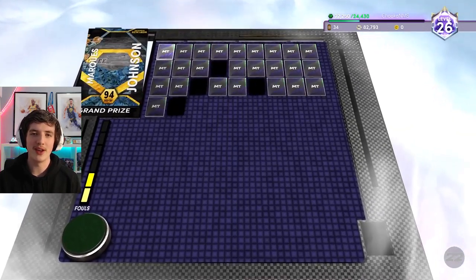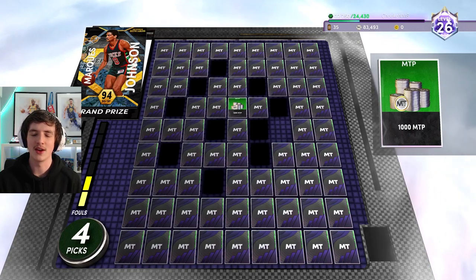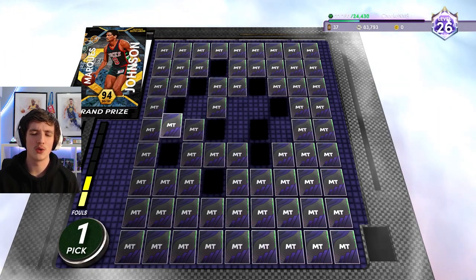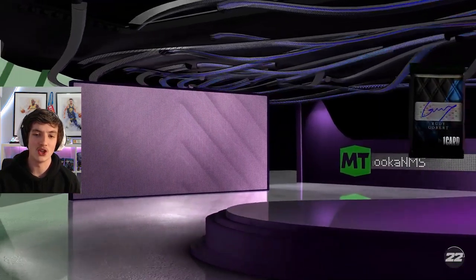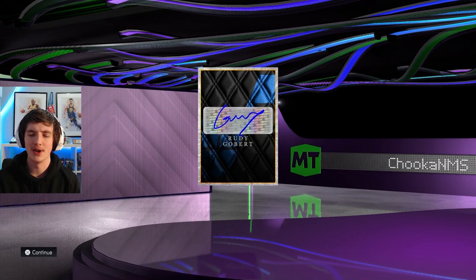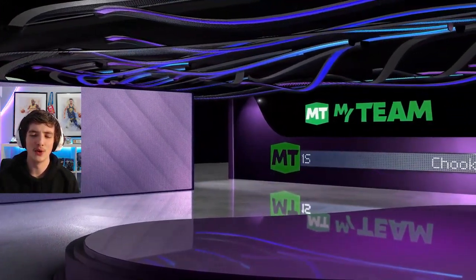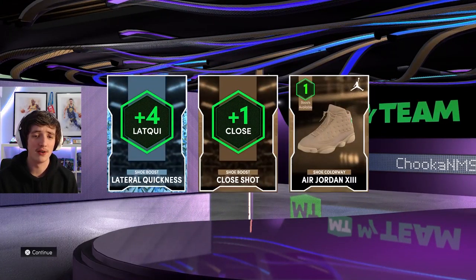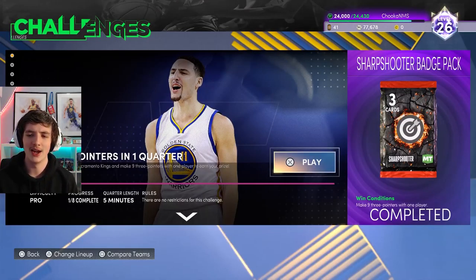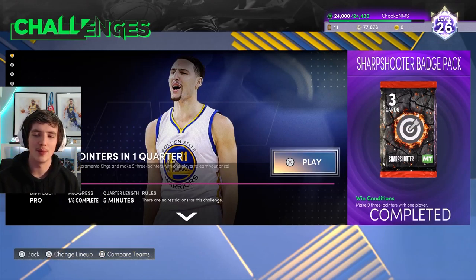In the top right corner in terms of XP we're not the highest — around 40k to 50k recording this, so about a third of the way there. For a no money spent account I'm happy with that. From the ascension board we're getting some good things, including a diamond consumable pack. We pop open Rudy Gobert's signature — I'm not going for Larry Bird, no reason to. Then the diamond consumable pack — we get a lateral quickness plus four for shooters. Not the worst; I'll definitely take it.